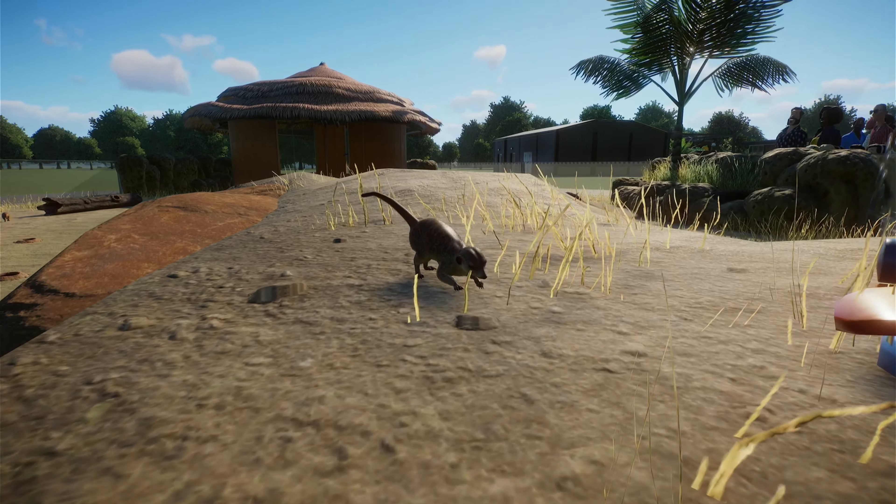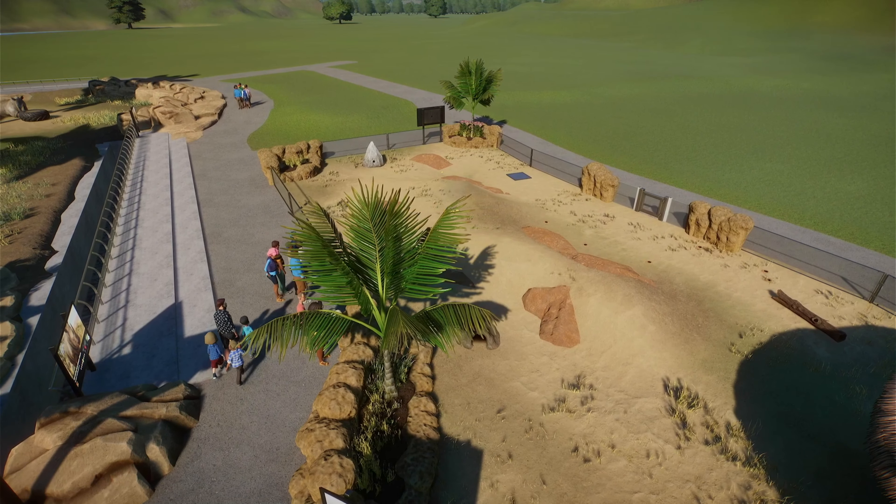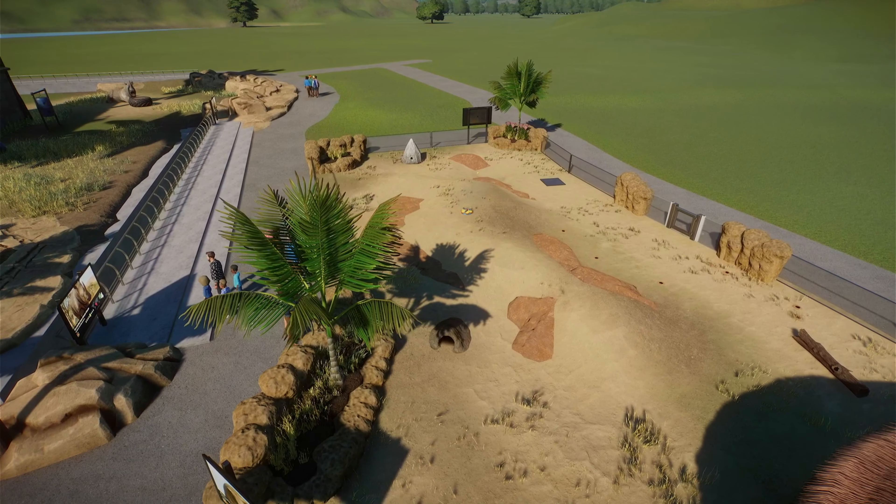It looks like this meerkat's on sentry duty currently — he's taking his job pretty seriously, defending from the evil sprinkler. Seriously, hats off to Frontier — these animals look incredible in Planet Zoo. Now we just need to figure out how to turn this from a good and detailed exhibit into an incredibly detailed exhibit. This is going to be easy; I already have a lot of ideas.